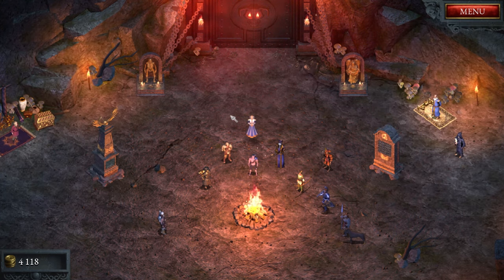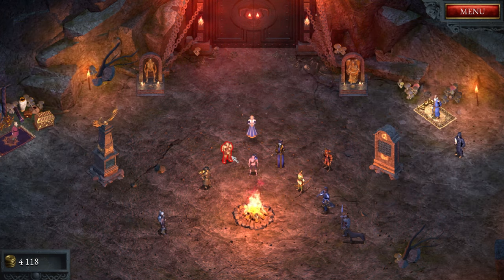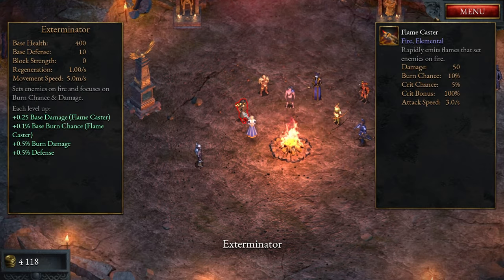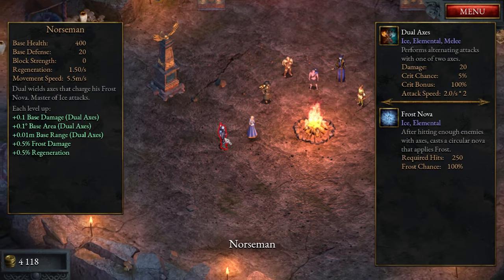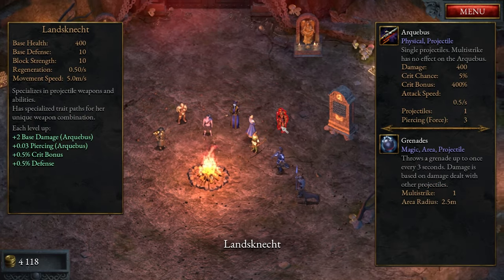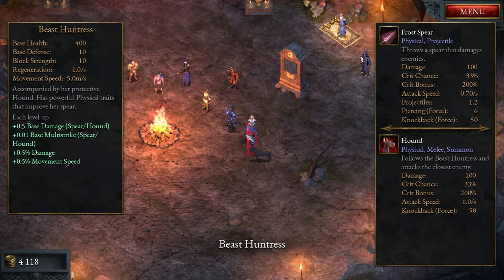Right now I'm checking out the Sorceress. As you play the game, you'll unlock different characters. You start out with the Swordsman, and they now have tooltips on the right side to show you what weapon each character starts with. We also have the Warlock, the Exterminator, the Norseman — which was the last character added — the Cleric, the Archer, the Lansknecht, the Shieldmaiden, and the Beast Hunters.